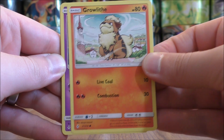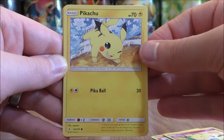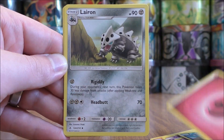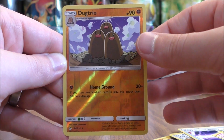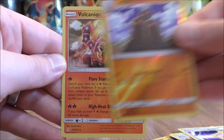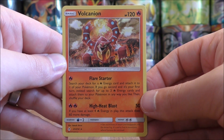Growlithe starts the first pack. Ghastly, Togepi, Pikachu, Murkrow, Fairy Type Energy, Leron, Martial Arts Dojo, Fairy Charm Ability, Reverse Hollow of a Dugtrio. Good start to the opening — two rares. This would be a rare reverse hollow, and the final card would be a Volcanion, and this is a rare hollow.